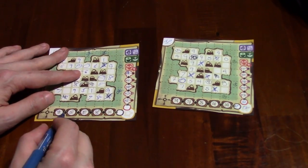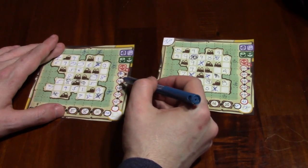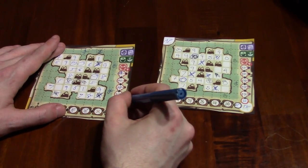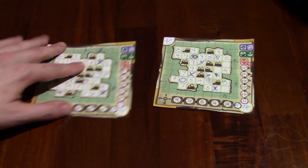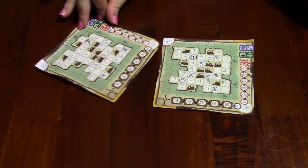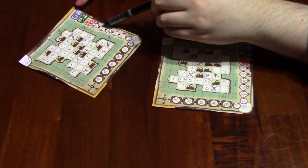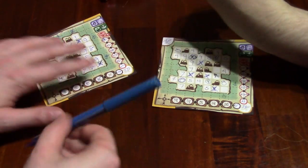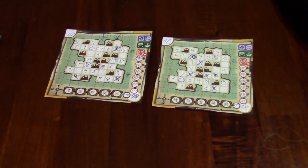Mine is fifteen plus twenty — twenty-eight subtotal. Skull adjustments: plus one, minus one, two. Ten, seventeen, twenty-two — twenty-two plus twenty-eight is fifty. Wait — did I count one skull wrong? That was a minus one, so I got forty-eight. So you won by ten points: forty-eight to fifty-eight. Good job.